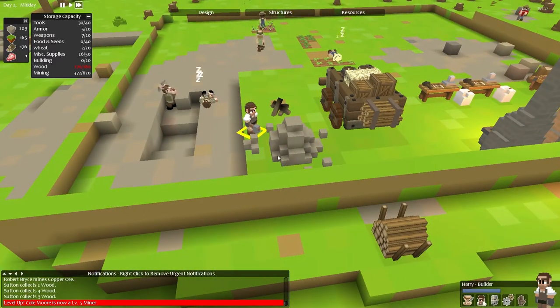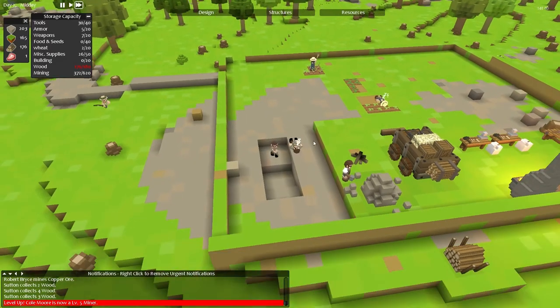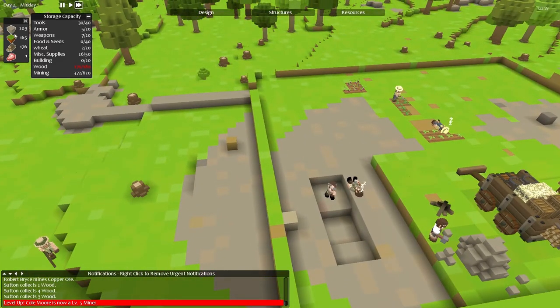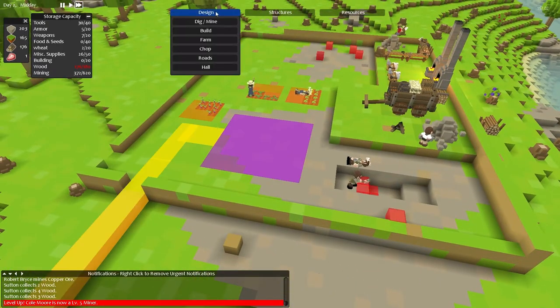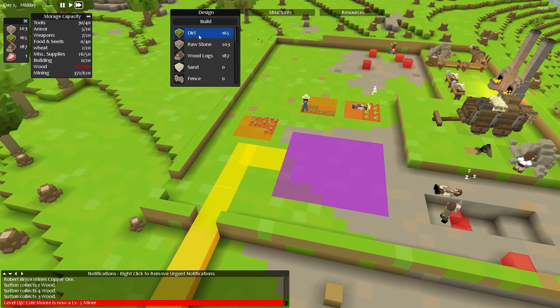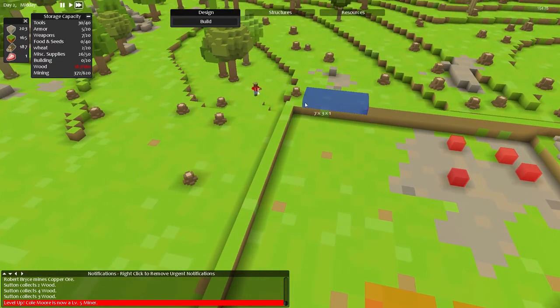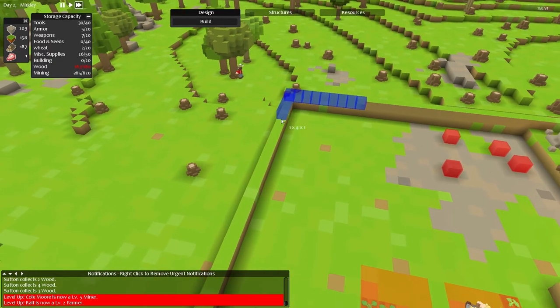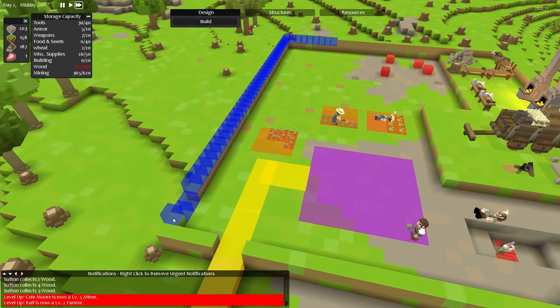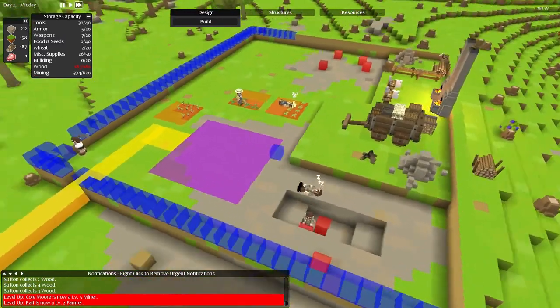Why aren't you building anything? Do you want me to give you something to build? I know why you won't be building anything - because you've run out of... not dirt actually. So let's build you some more with dirt. There to there, and there all the way across to there, there to there, there to there, and there all the way across to there. And that is our wall - all sexy like.